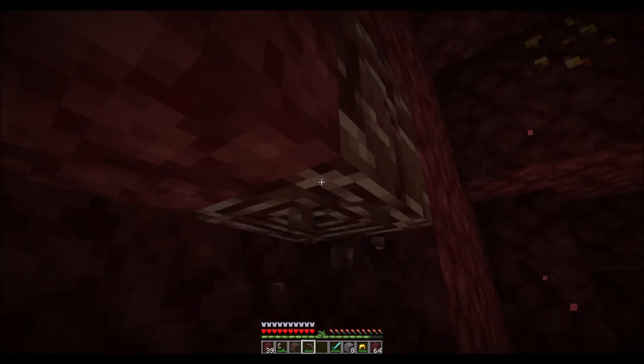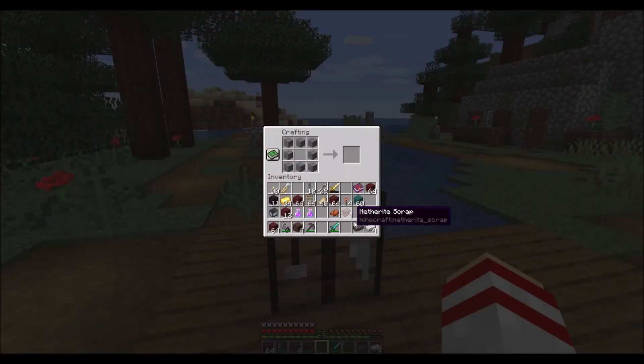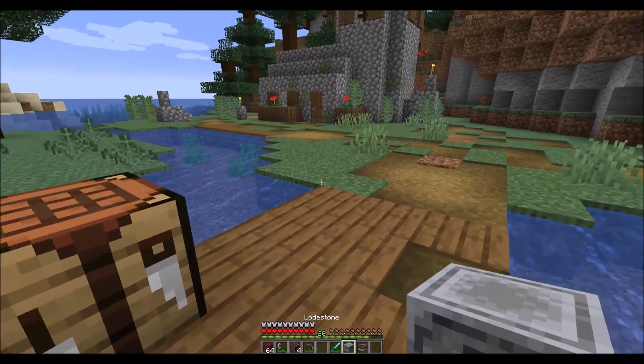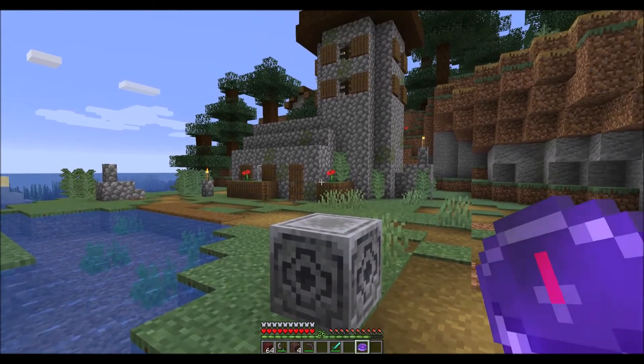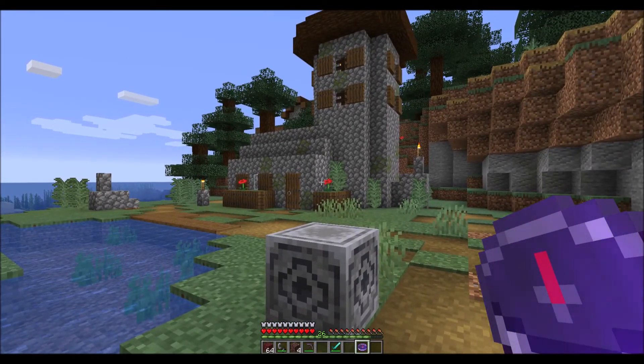Once you've crafted the lodestone, you can place it somewhere you want to be able to find your way back to. This could be your home, a village, or even somewhere in the Nether, like a fortress. Then just grab a compass and right-click on the lodestone with the compass. The compass will now be set to that particular lodestone and will always point to it, unless the block is broken by the player.